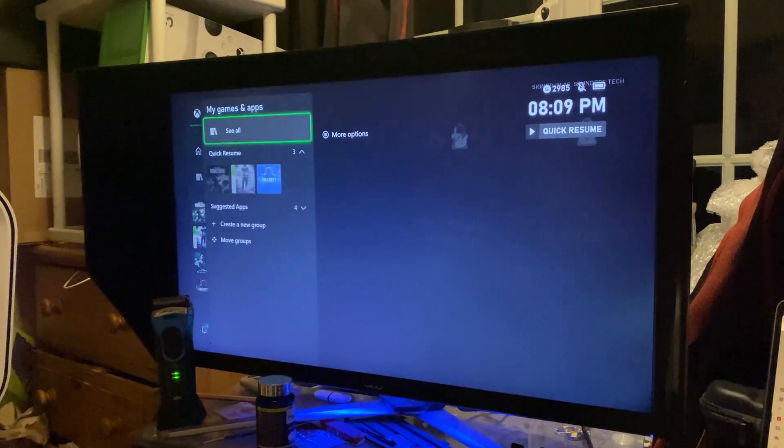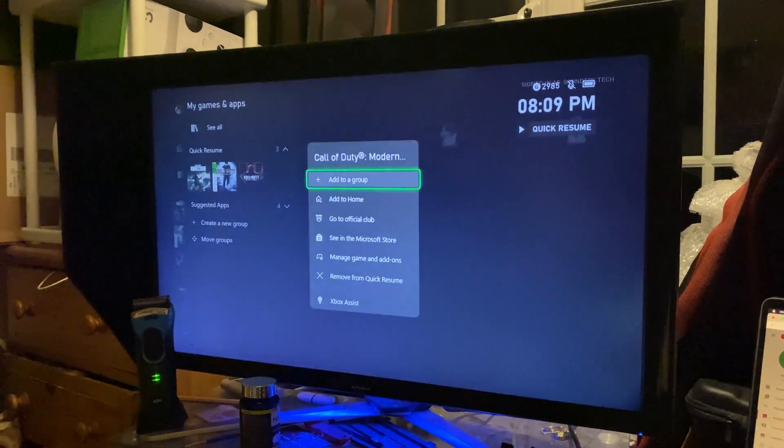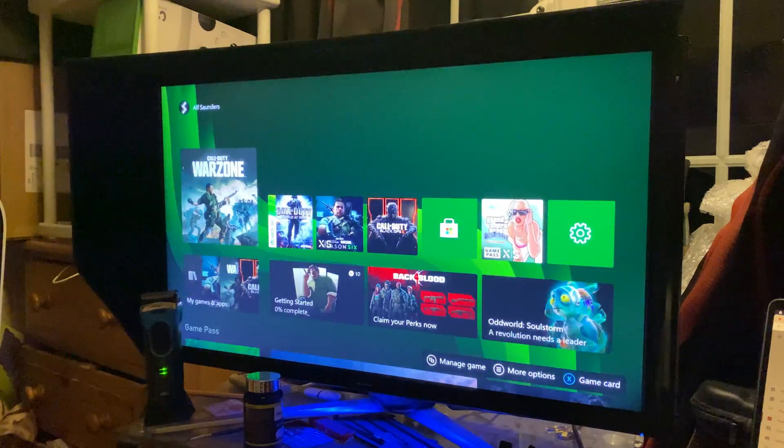If you don't want to use Quick Resume, just go to My Games and Apps and find the Quick Resume area. To disable Quick Resume for a game, find the game inside Quick Resume, press the Start button, and you'll see the option to remove from Quick Resume. Press that, and it will remove that game entirely.